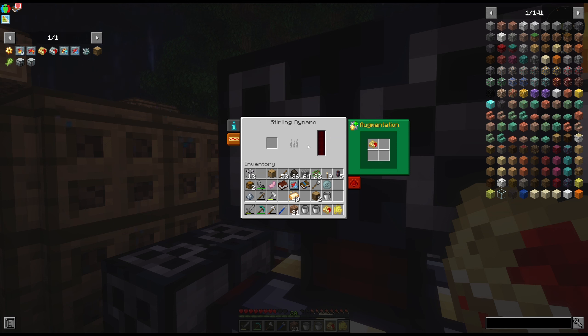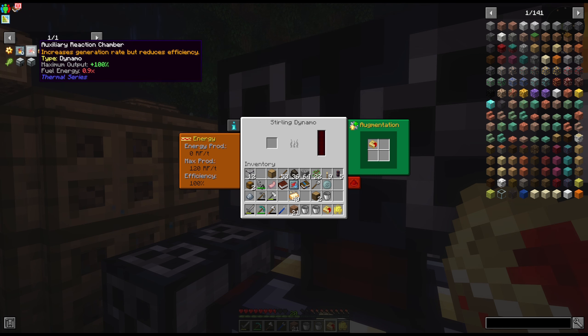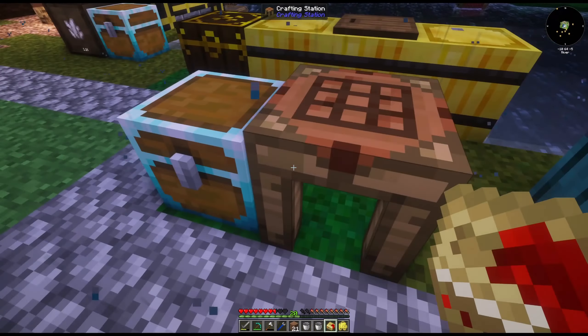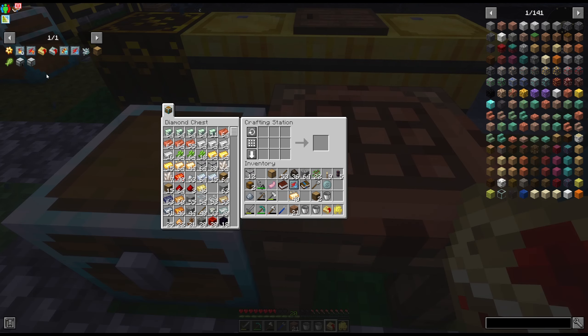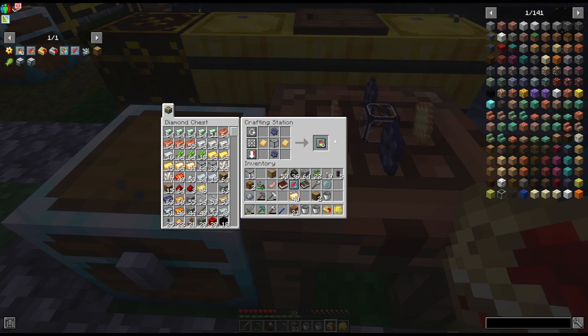So from what we can see here, this dynamo's max production is about 120 RF per tick. But we want to get these cyclic injectors because with three of them it'll bring our efficiency up to 137% — that's like an extra 10% — so it should be around 130 RF per tick. Let's see if I have everything I need. I have everything I need for one lumium plate.